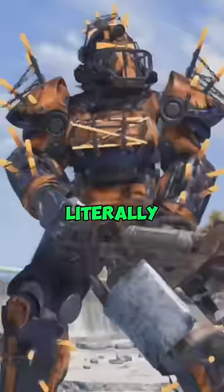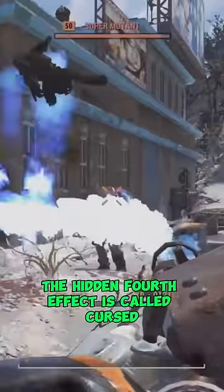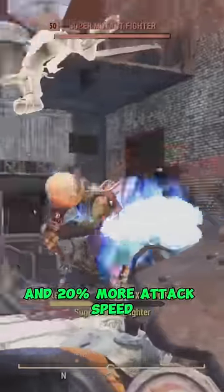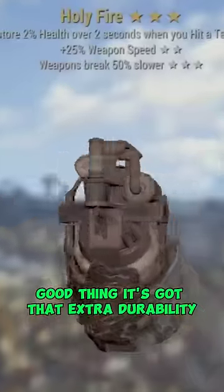However, it has a curse — literally. The hidden fourth effect is called Cursed, and it gives Holy Fire 15% more damage and 20% more attack speed at the cost of breaking faster. Good thing it's got that extra durability.